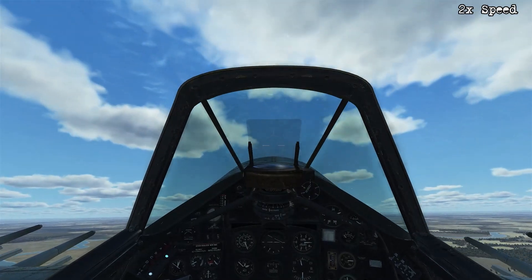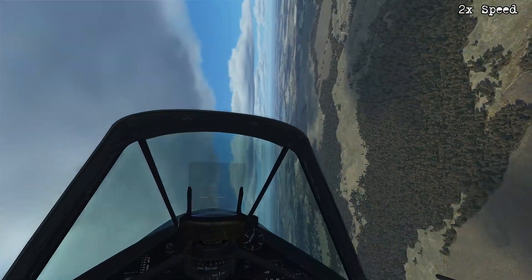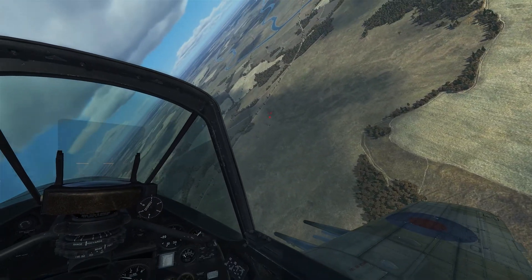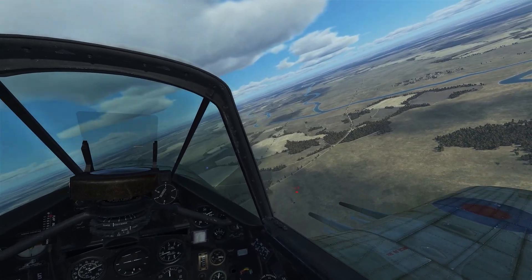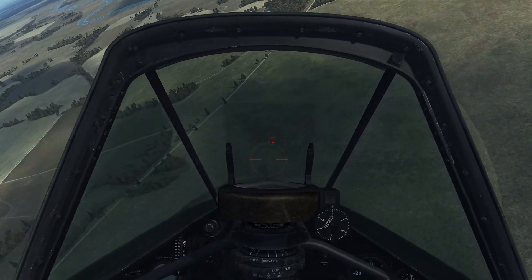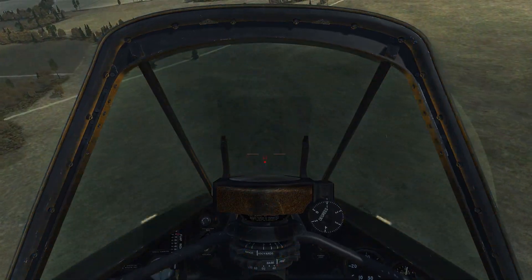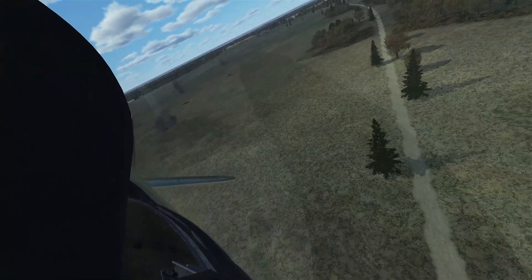There's only one target left, so speeding up the time until we get back in position at 3000 feet AGL. This approach is going to be a little bit tighter, so I'm going to initiate the roll towards the target before it touches the wing. This may result in a slightly steeper dive. Get the reticule on the target, account for the direction and wind, fire at 1000 feet, then begin the recovery. And that's another hit.